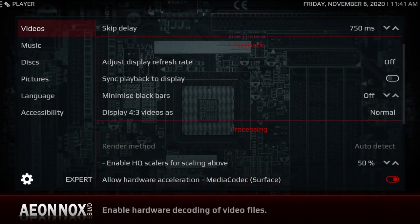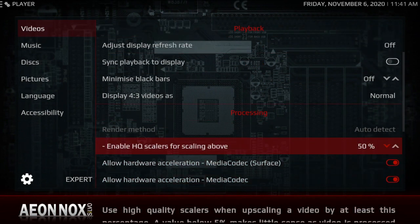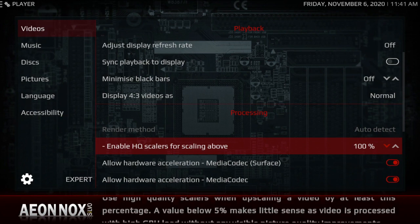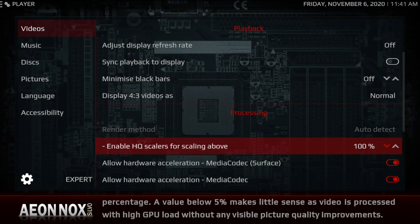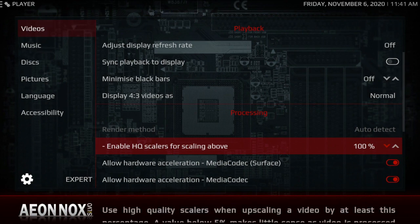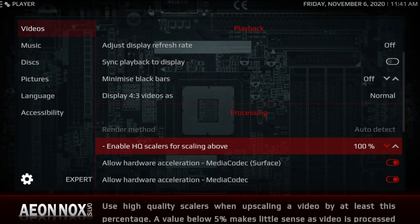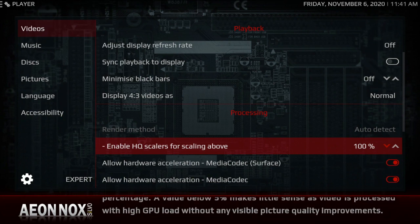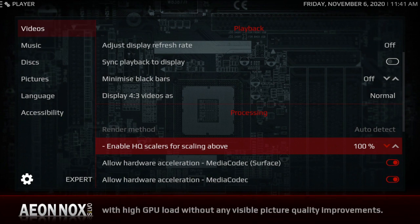What I want to focus on here is Enable HQ Scalers for scaling above. This one came on at 50. I kind of like to have mine on 100 for all devices 3 gigabytes and up — your Shields, etc. For the medium devices, your Fire TVs and Cubes as well as your Nvidia tubes, I kind of like to have that on 50 or 60. For your small devices, 20 or 30 should be good.